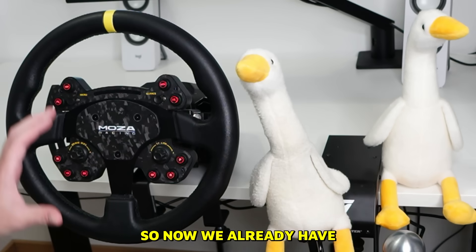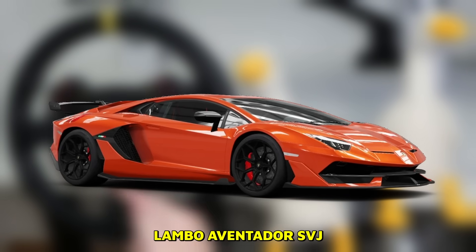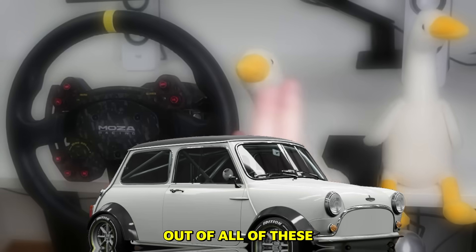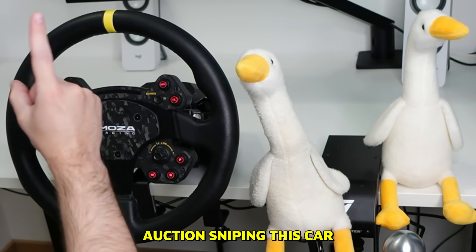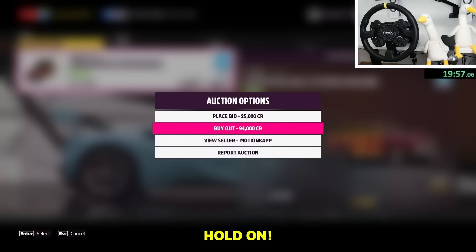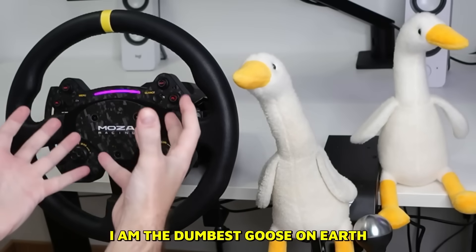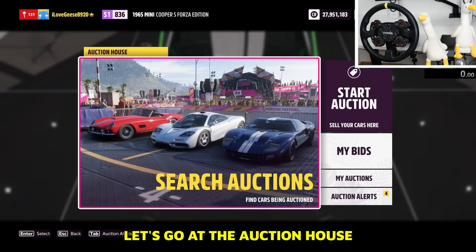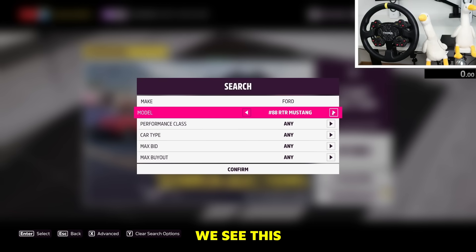We now have four cars: the new SRT Dodge Durango 2021, the Lambo Aventador SVJ, the Pro Stock drag racing Camaro, and the Mini Cooper Forza Edition — which was the most difficult. But I have another very rare car — I've only ever seen it once in my lifetime. I once pressed escape and lost it. The car is under Ford, so let's go to the auction house Ford category and scroll through until we find this lovely wagon.